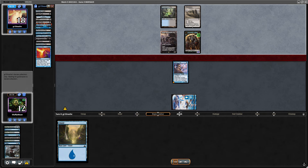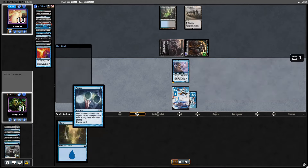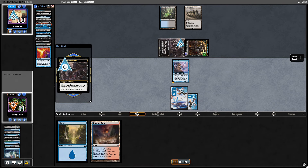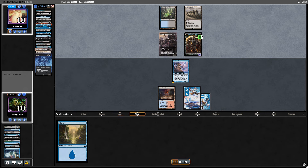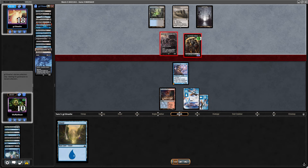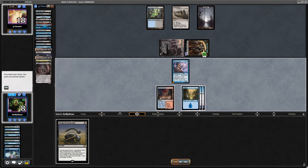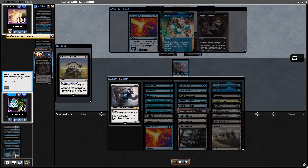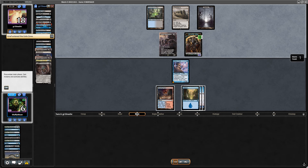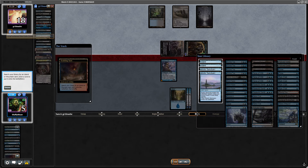I originally Surgicaled the Force of Negation thinking it was Force of Will — that was very frustrating. A lot of things not working for us and it was just a good call by our opponent. We Ponder, we shuffle, but we're just not finding the cards we need — a lot of land-heavy draws. I opt to go aggressive with the Scalding Tarn, trying to deck-thin and mill them, hoping to top-deck Visions for raw card draw. A Mystic Sanctuary slowing myself down with Force in their hand isn't really going to help.